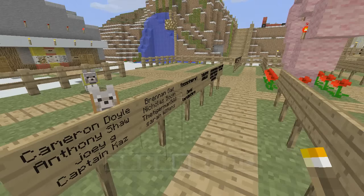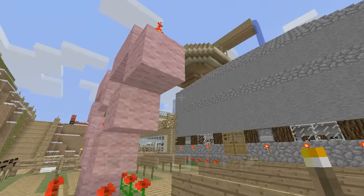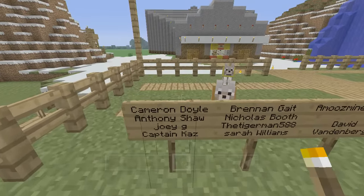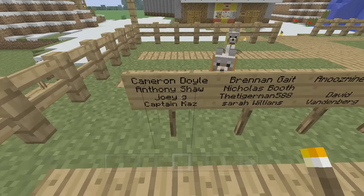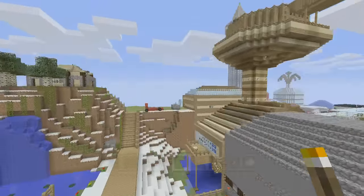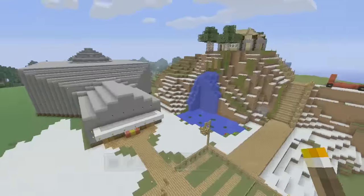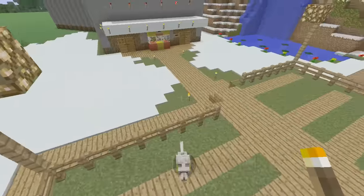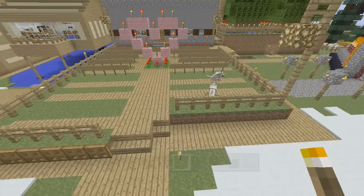to tell me that I put a map on the piano in the clock tower instead of a piece of paper. It's supposed to be paper, I know that. And Captain Kaz gave me a correction on the IC shop itself - we're going to move the shelves over one block. Thank you very much Captain for pointing that out, that is very important.